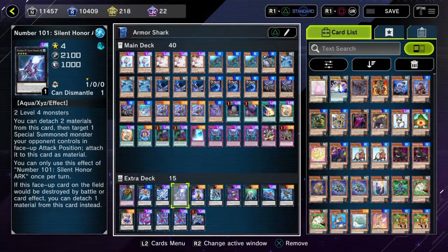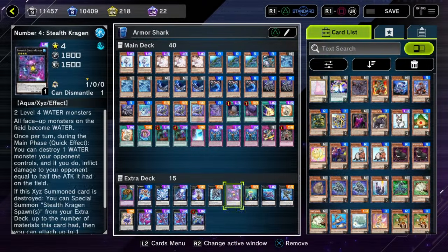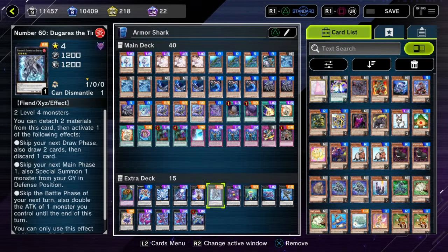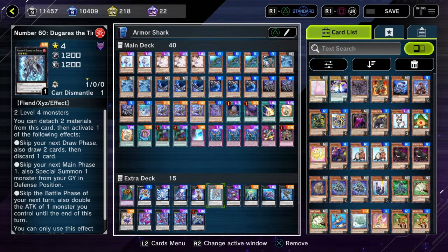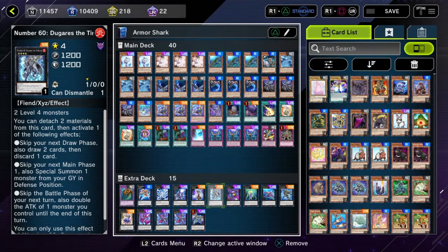Monsters like Bahamut Shark, Silent Honor Arc, Nash Knight, or even Stealth Dragon — one of the most well-known grind cards in Yu-Gi-Oh. Because we're an XYZ deck, we also get access to Zeus, which is a very powerful card that everybody loves. And because we're really good at spamming out rank 4s, we can get stuff like Dugarus, which has a ton of flexibility in the deck.